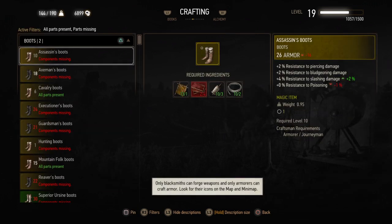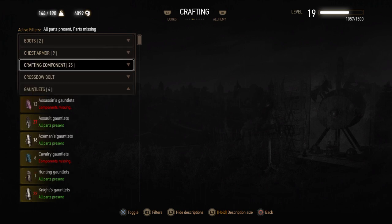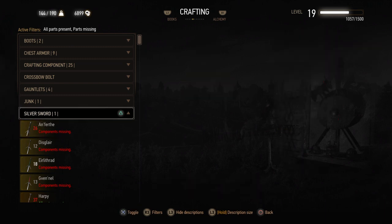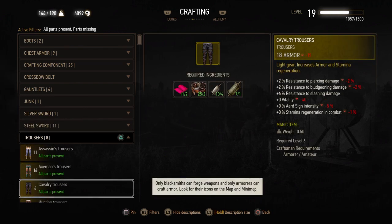And this is the main crafting section where you can craft your boots, chest armors, crossbow bolts, gauntlets, silver sword, normal steel sword, and even trousers. However, you just can't craft them on your own — you have to go to a blacksmith for crafting or forging weapons, and to an armorer for crafting armor.